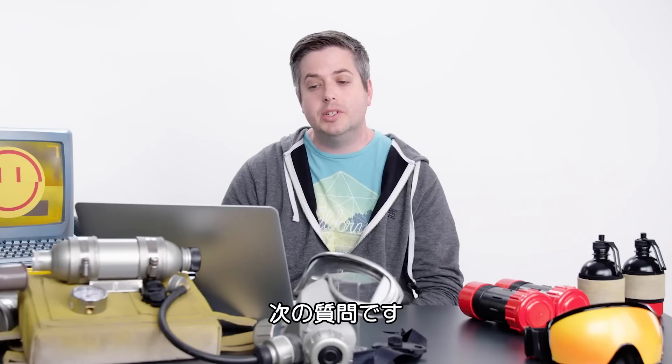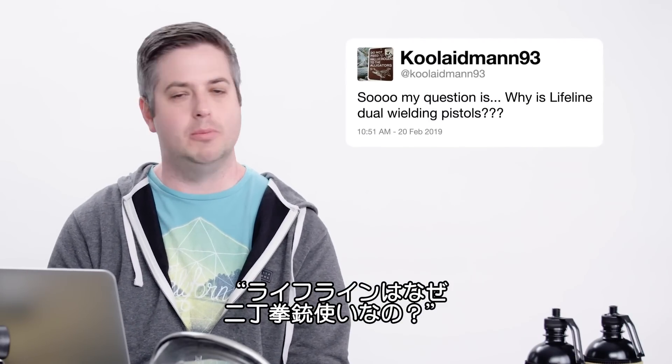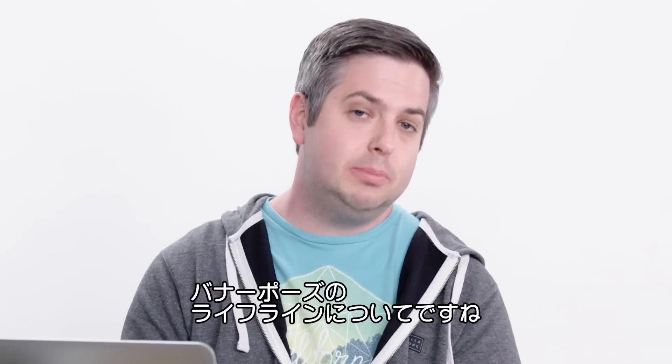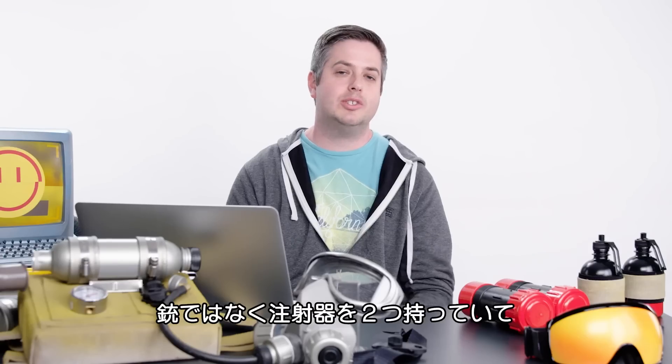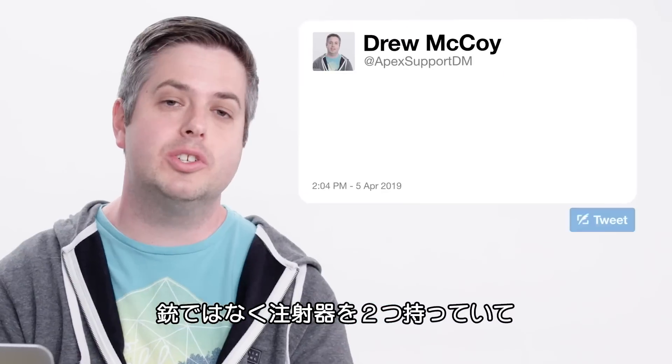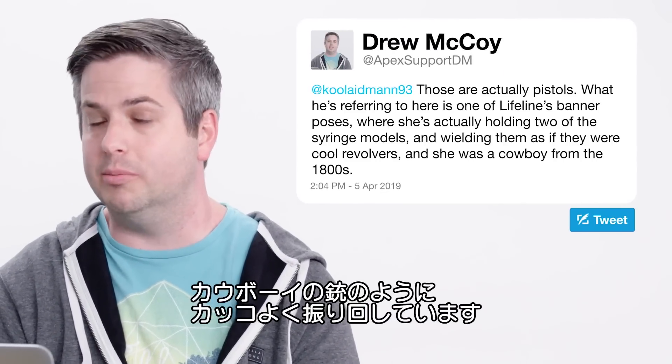Next up, we have a question from Kool-Aid Man: why is Lifeline dual-wielding pistols? Those aren't actually pistols. What he is referring to is one of Lifeline's banner poses where she is actually holding two of the syringe models and wielding them as if they were cool revolvers, and she was a cowboy from the 1800s.